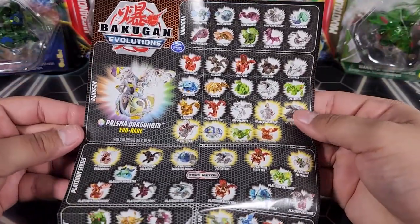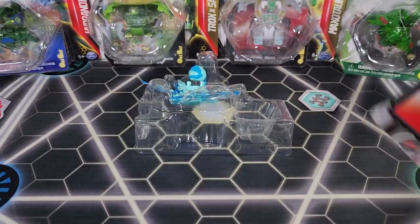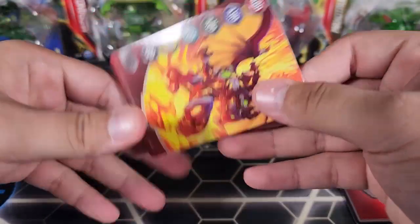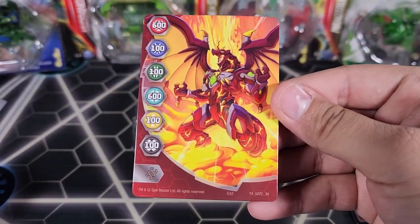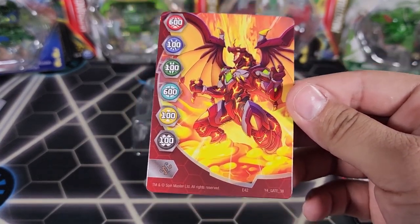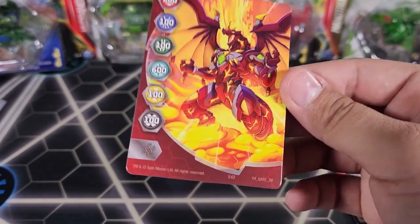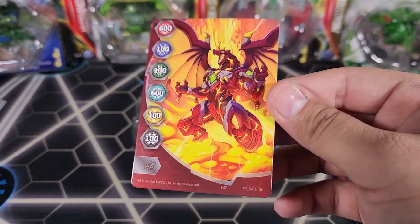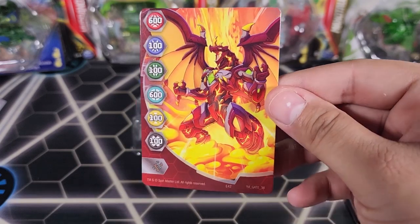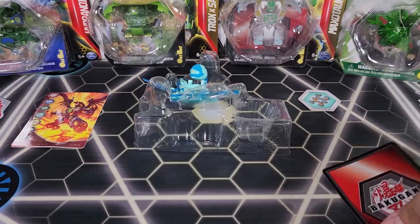And then a gate card — it looks like it's a little bent. Here's the gate card: it is a Drago gate card number 38. I don't remember if I have this one, but I think I have most of them. I definitely completed the Armored Alliance set, but this is year four so I'm not sure. It's a cool one — it's a Drago powering up or something, pretty nice.